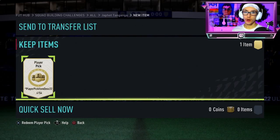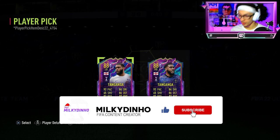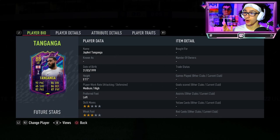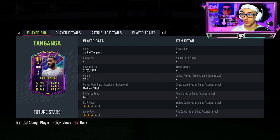Welcome back to another video. Today we've got a Future Star Tanganga player pick, and it's like choosing between your daughter or your son for me, because obviously I'm a Tottenham fan. There are two choices: the left back one has got medium/high work rates, and a left foot as the preferred foot.